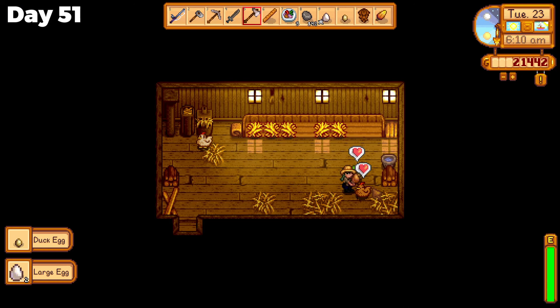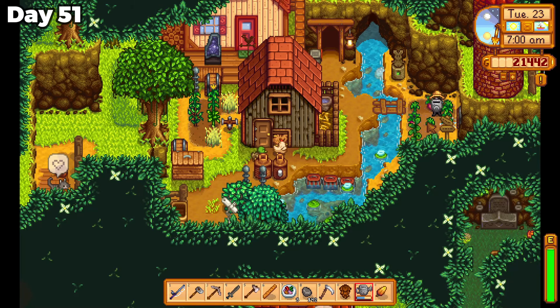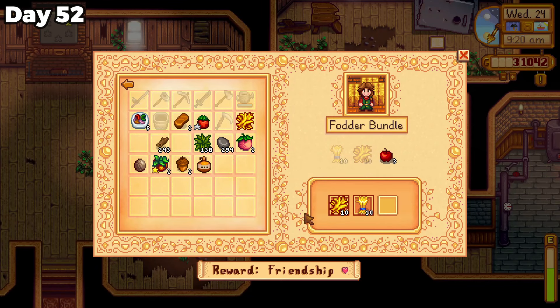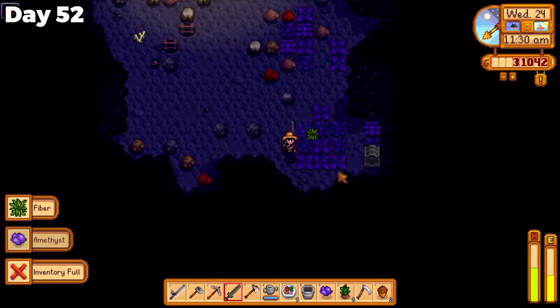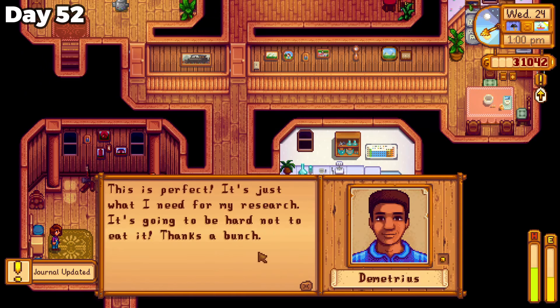Day 51, I collected my first duck egg and probably donated it to the community center, but I sadly don't have the footage to prove it because my recording cuts off at 7am. I did for sure donate some weed to the fodder's bundle on day 52, went fiber hat hunting in the mines, and gave Demetrius a melon for his quest.